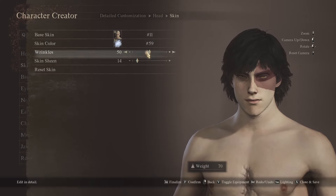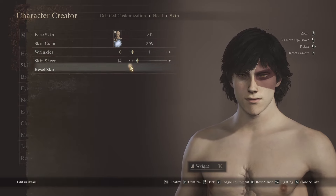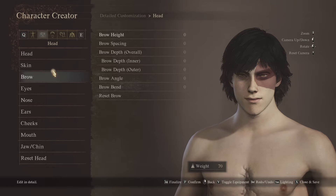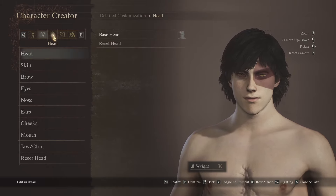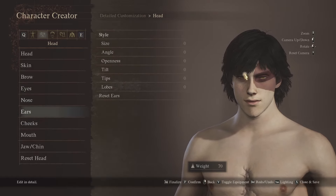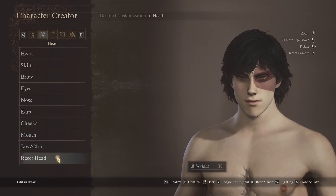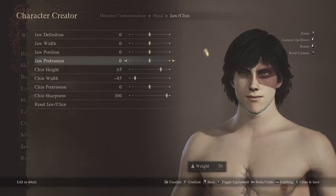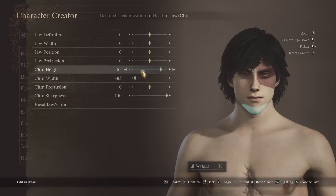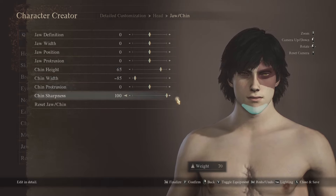59 for the next skin setting. You can tweak that yourself if you want. Didn't really do anything with the brows — you can barely see them. I did pick a certain one out; I'll show you that when we get to that point, because obviously your hair does move around slightly and you can see this bit. Didn't really touch ears, cheeks, mouth, all that stuff. The jaw and the chin, however, we did work on — because we want that anime-like Zuko chin. 65 on the chin height, minus 85 on the width, 100% sharpness of course.